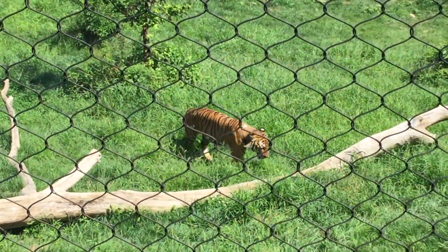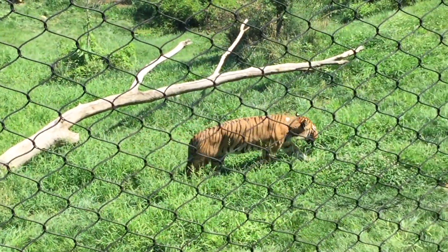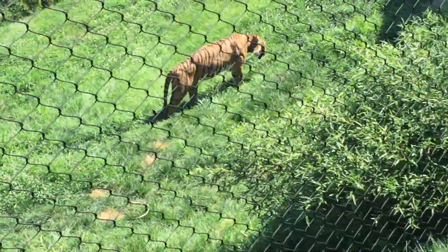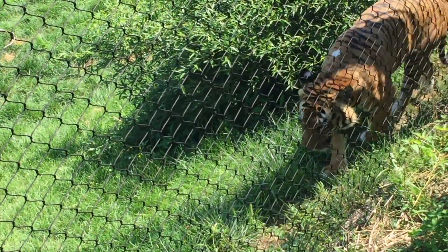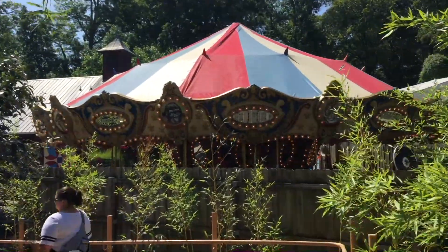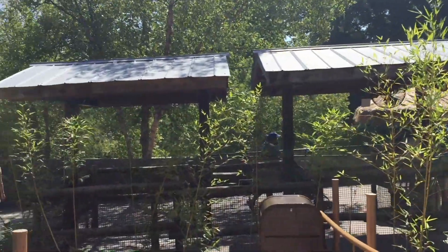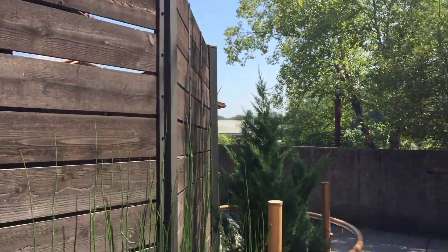A viewer asks about animal collision — animals not clipping through each other — and whether there will be different coat patterns, fur shades, and color variations. Frontier programmer Andy Chapel responds that they have clever tech allowing for variations in animal patterns and color in fur, all driven by the animal genetic system, which looks really cool when you have a herd with different shapes. The collision question wasn't directly addressed.